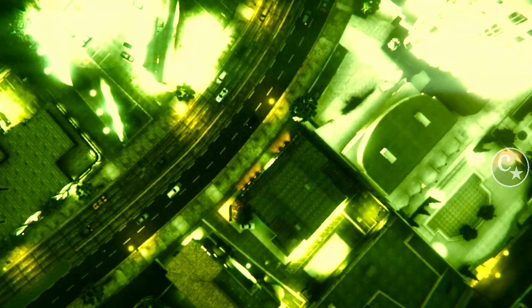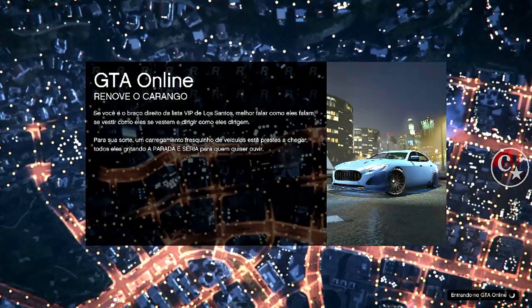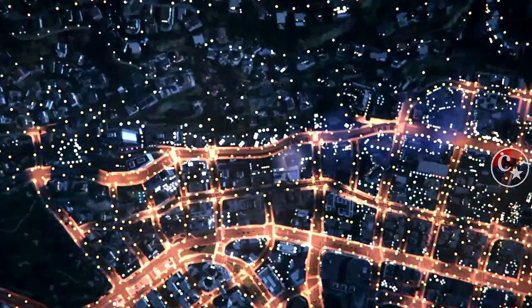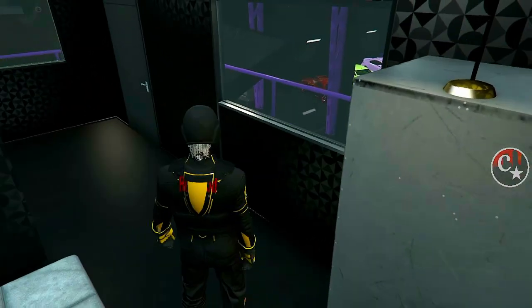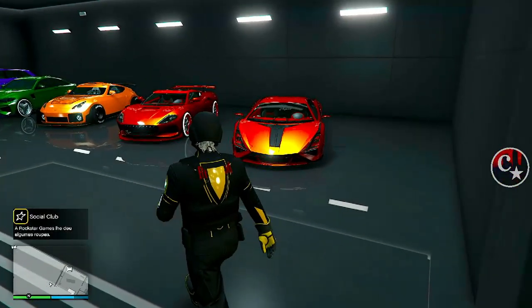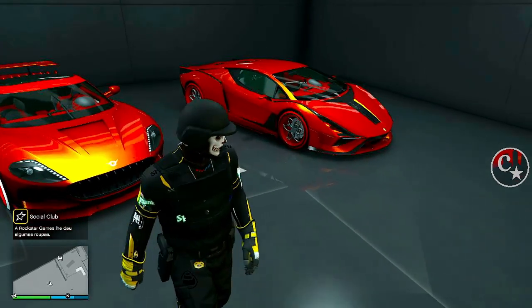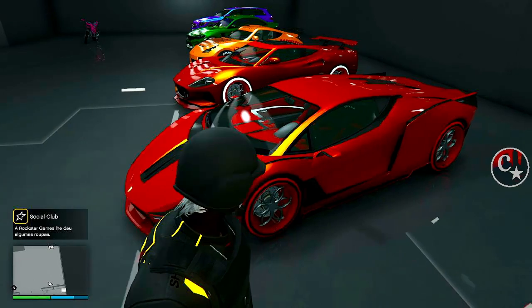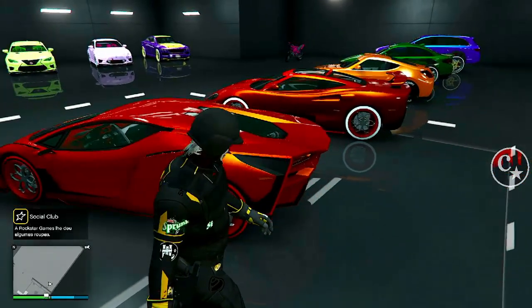Eu aperto o quadrado pra comprar o veículo, venho aqui na garagem em cima do Shafter, compro o veículo. Imediatamente eu desconecto o NetCut, abro o menu de interação e troco o traje — faz uma mudança. Tem que esperar a bolinha completar. Olha que eu coloquei em câmera lenta pra vocês verem: a bolinha tem que parar de carregar. Parou de carregar, aí eu caí — é o normal para PS4 e PS5. Para Xbox, o esquema é diferente, fica na sessão ilimitadamente.